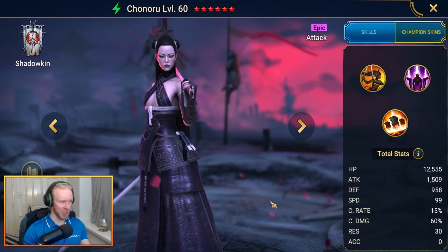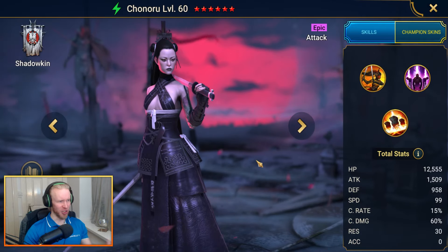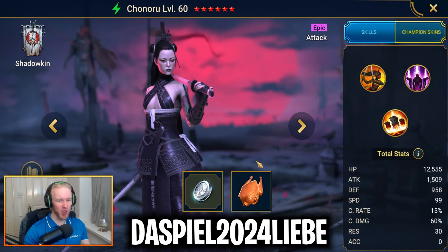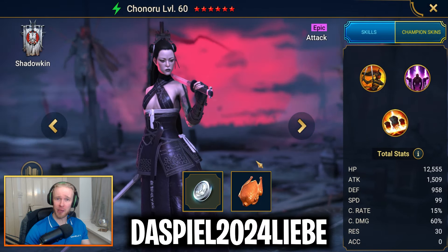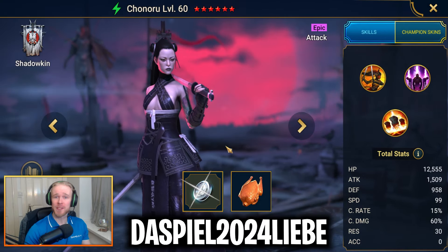Next up we have the epic attack champion Kenoru of the Shadowkin faction. To grab Kenoru, the code is Daspiel2024Libby. That'll get you Kenoru, plus a 3-star chicken and 300,000 silver.